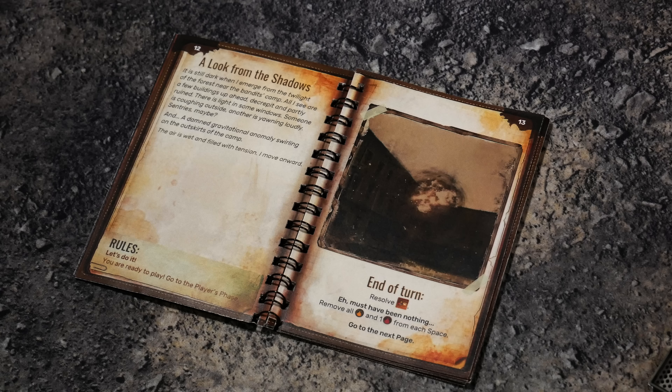Blended with the dark. It is still dark when I emerge from the forest near the bandits' camp. All I see are a few buildings up ahead, decrepit and partly ruined. There is light in some windows. Someone is coughing outside. Another is yawning loudly - sentries, maybe. And a damned gravitational anomaly normally swirling on the outskirts of the camp. The air is wet and filled with tension. I move onward.